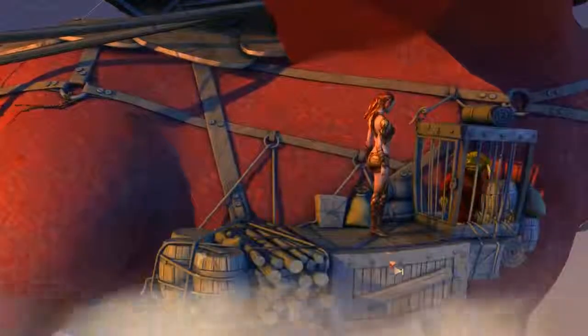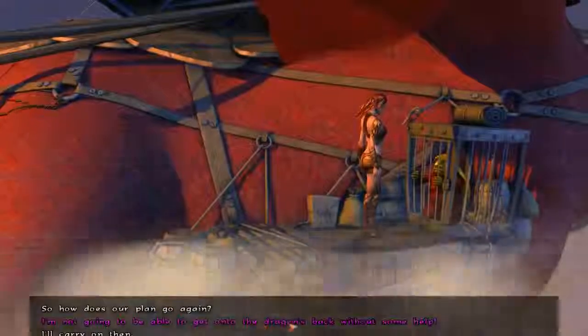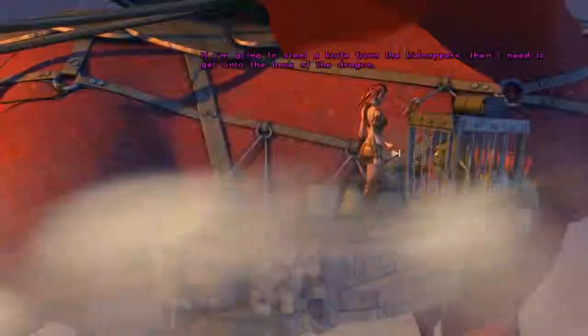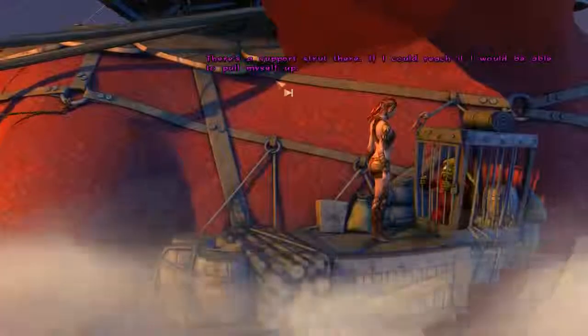Hey, I've got... What is it? If I'm going to steal a knife from the kidnappers, then I need to get onto the back of the dragon. There's a support strap there. If I could reach it, I'd be able to pull myself up.